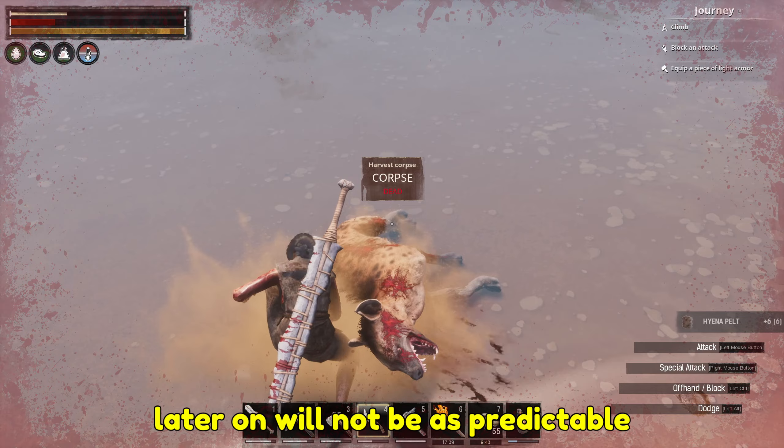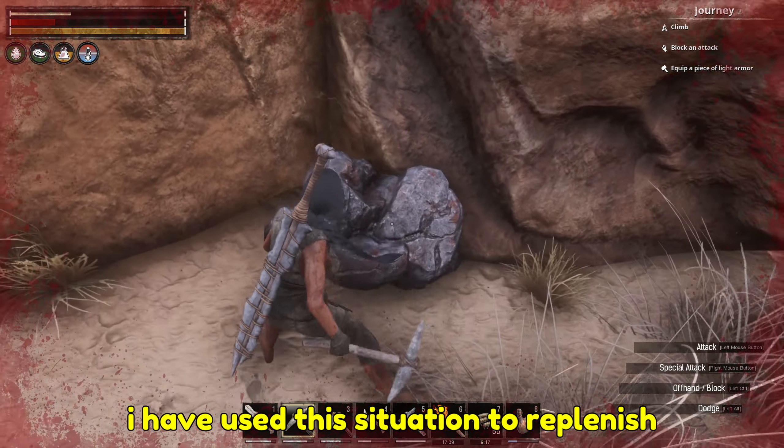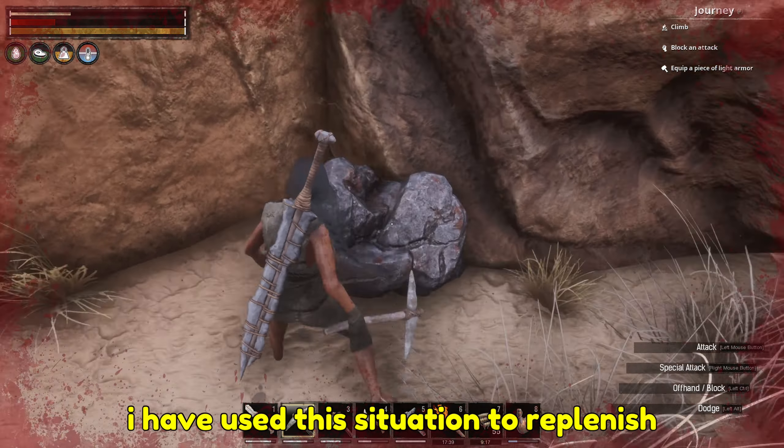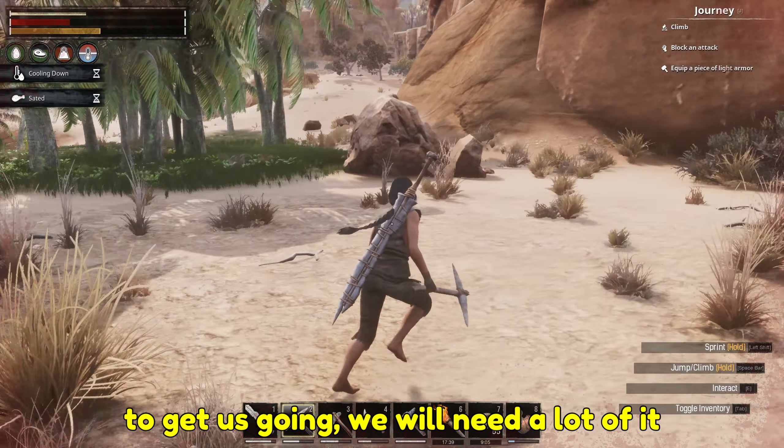Getting back to what we've been doing, we have started just like usual by getting some resources we can use later on. Since we have a few stone nodes and trees around our base, it is a good opportunity to both clear out the area for near future building and collect what we need for actual building.